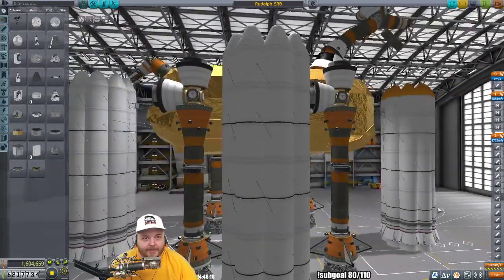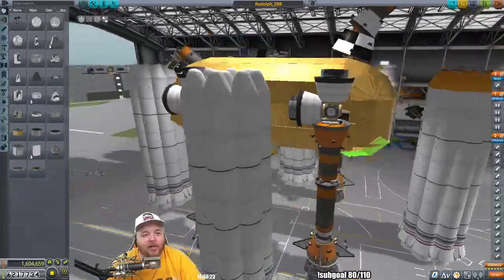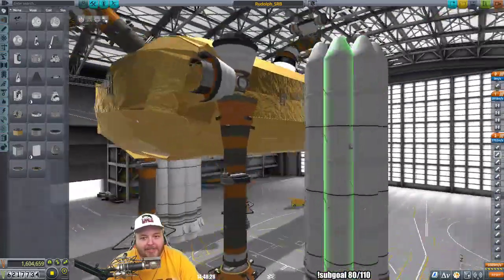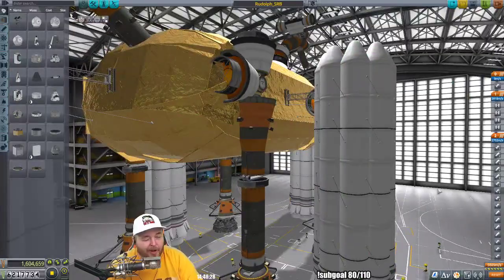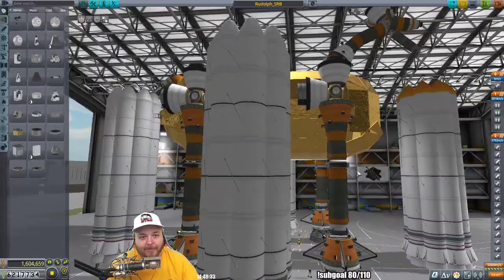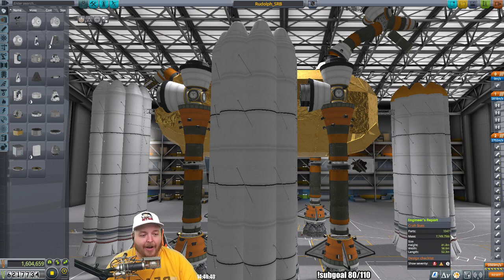If you notice, he's surrounded by a lot of SRBs — he's a very big towering figure. He doesn't look quite like a deer, but we were limited in our build using base pieces. I didn't want to put panels around the entire thing because the part count would have been insane. Here are some quick stats: 1.6 million dollars in career mode, currently at 1,047 parts at 7,749 tons.